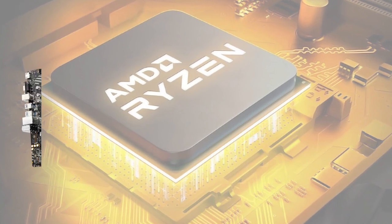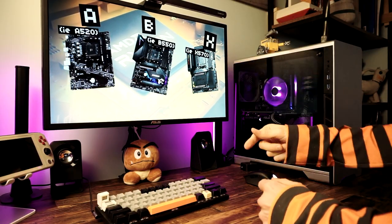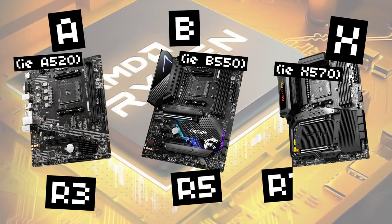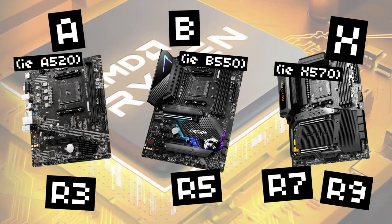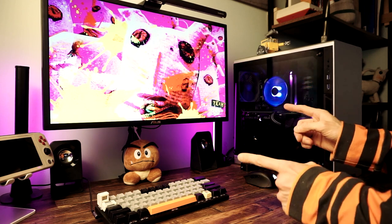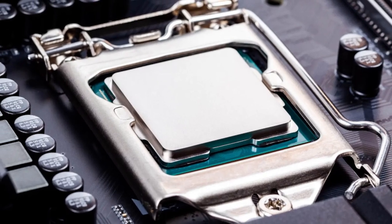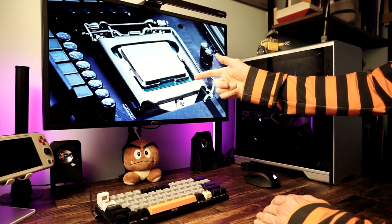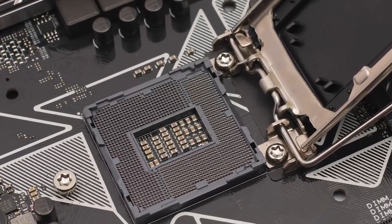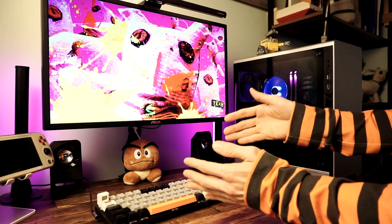For AMD, the letters are different but the principles are the same: A at the low end, B for mid-range, and X for high end. Pair Ryzen 3s with A boards, Ryzen 5s with B boards, and Ryzen 7s and 9s with X boards. To pick a compatible board, you need to figure out the CPU socket — the actual hole the CPU goes into on the motherboard. Every few generations the socket changes, so you must make sure your motherboard has the right socket and actually supports your chosen CPU.